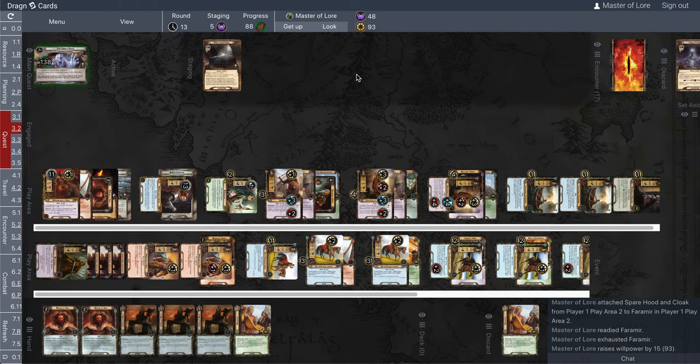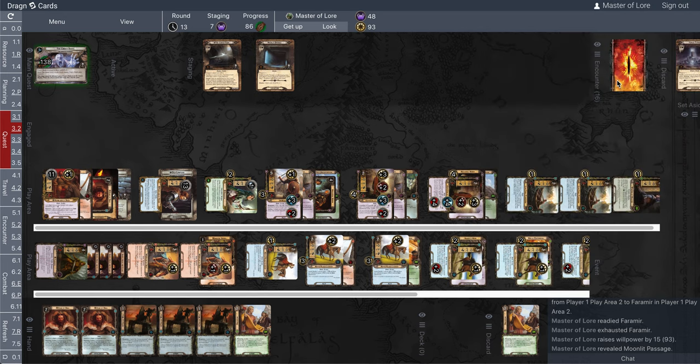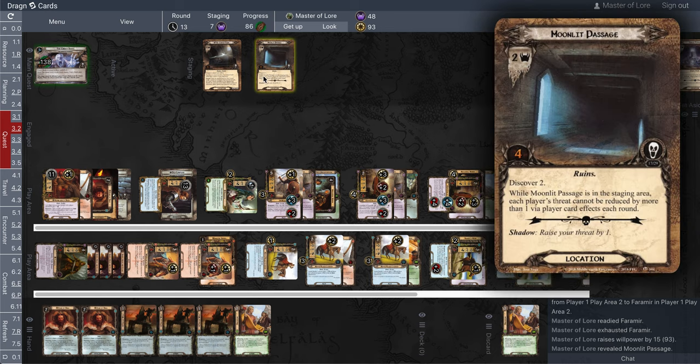Now I'm questing here. It's a Moonlit Passage — Discover 2. Like, if I don't find this third piece of loot right now, I'm going to lose the quest, despite not having lost an enemy or had to cancel a treachery. So we're going to travel to the Moonlit Passage.